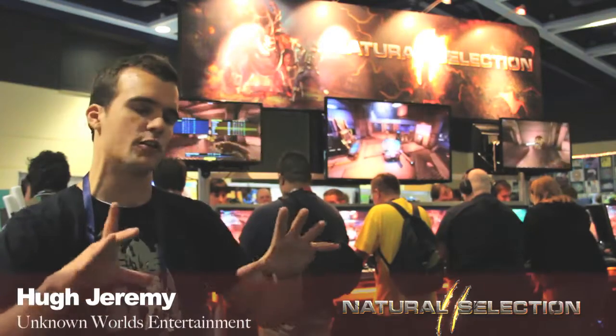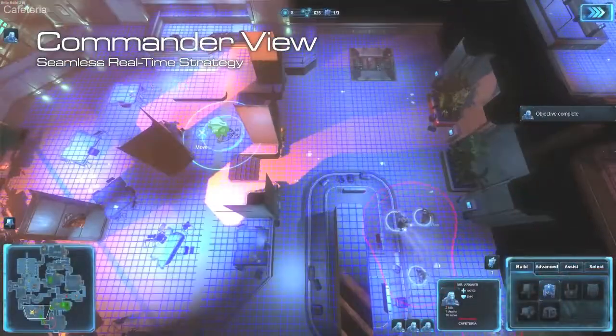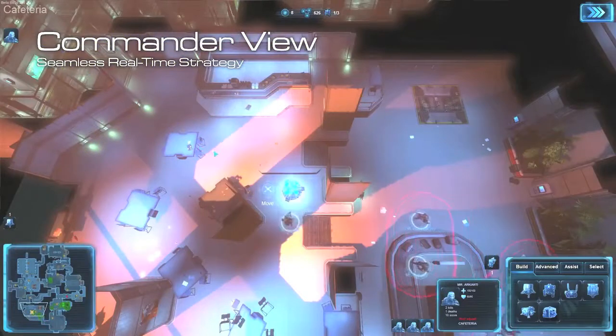In Natural Selection 2 you look down on the battlefield in a real-time strategy view, and all the units on the ground — all the people, all the aliens, all the vehicles and the weapons — they are all real human beings playing alongside you. So say you've got a team of six versus a team of six; one person on each team plays in the real-time strategy view. The commander has strategic control over the battlefield, but each individual player has tactical control over themselves.